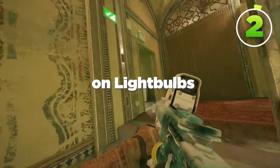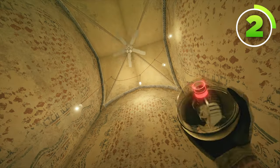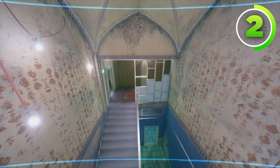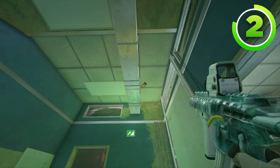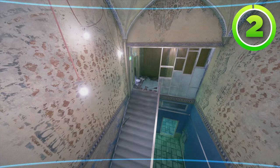Speaking of cameras on lightbulbs, you can get a camera on top metal on one of these lightbulbs right here. This Valkyrie camera can see all of top and bottom metal, as well as a little bit into the 90 hallway. The best part about this camera is you can pair it up with a nitro cell for top main — if you see anybody on the top main stairs, you can blow the nitro cell up and kill anybody rushing up the staircase early in the round.